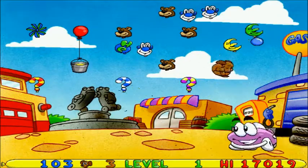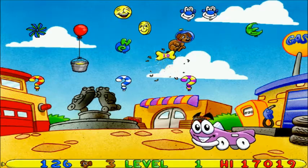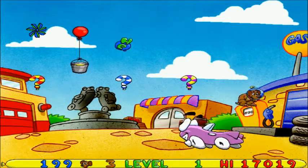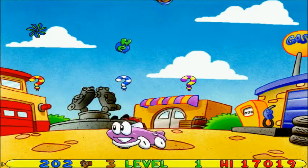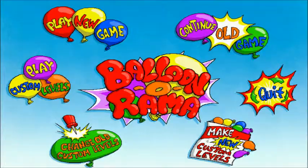Honestly, this level editor is not my favorite by any means. It's just extremely limited with what you can do. Half the balloon options weren't there. We can't make balloons inside other balloons, we can't make layers, we can't put the pigs on the courses, we can't change the background — just a lot of basic stuff. So that's a little disappointing. However, there actually is a way around this.